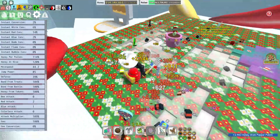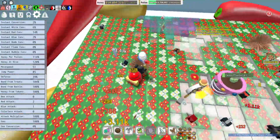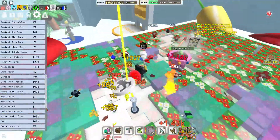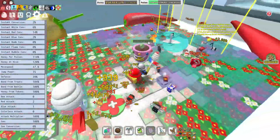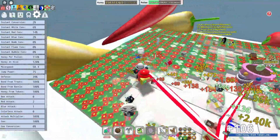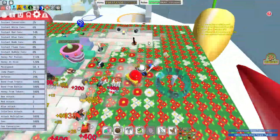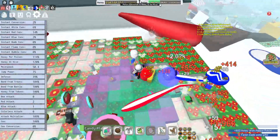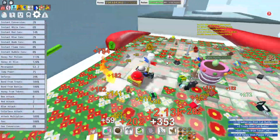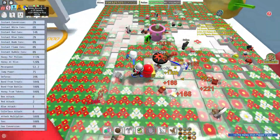I'm right now grinding and I got this much honey from the strategy, and I don't even have the porter hive yet. This takes around a minute to get all the pollen that you need — holy, since when did I get that much? It's probably my balloon blessing.